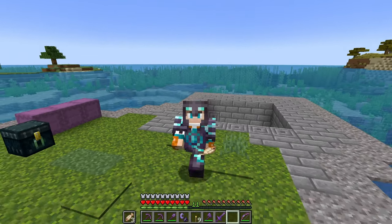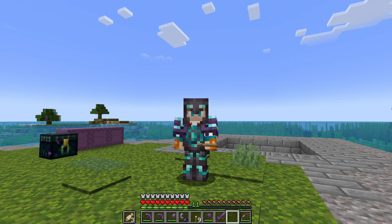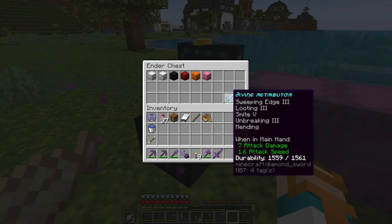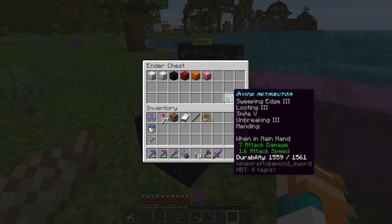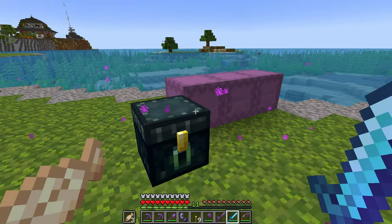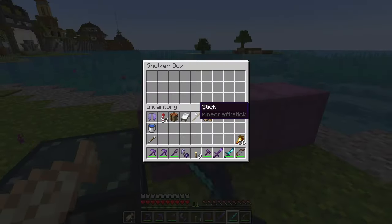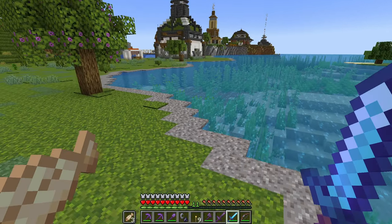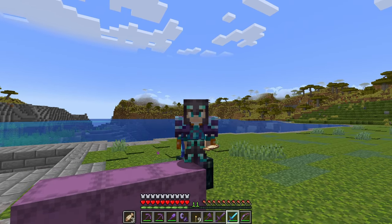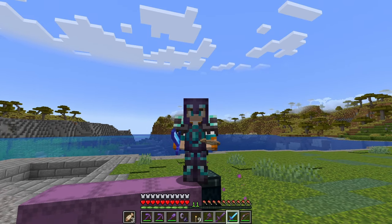The longest part will be obtaining the zombie villagers that we will heal afterwards, and the second challenge will be fighting the mobs themselves. I present to you the Divine Retributor — English is not my main language, okay — but this thing will help us fight the mobs. I also need sand to see golems move, so first things first I'm going to grab some sand, and then we'll start our hunt for the zombie villagers.